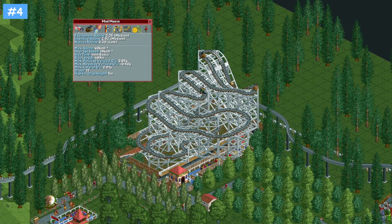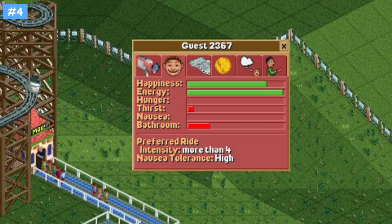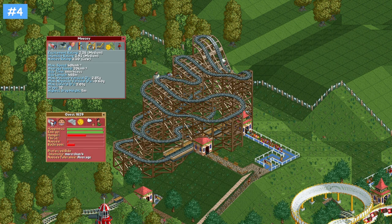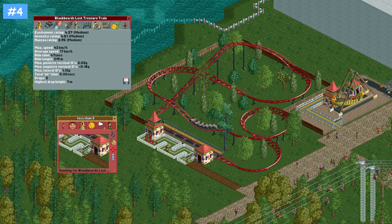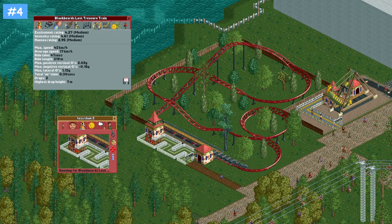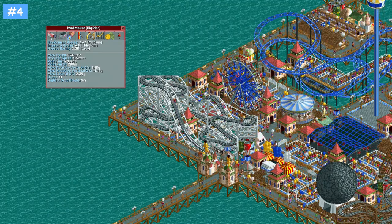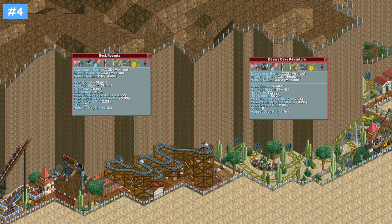Target at least one coaster with an intensity rating in the range between 3 and 5. The most common intensity preference for guests in the majority of scenarios in RCT is more than 4. Very happy guests will also be willing to go on rides up to 2.3 intensity points outside their preferred range, both below and above. The lowest intensity preference I've seen in the game for a guest is less than 3. This means that if you have a coaster with an intensity rating in the range of 3 to 5, virtually any guest will ride it so long as they are reasonably happy.